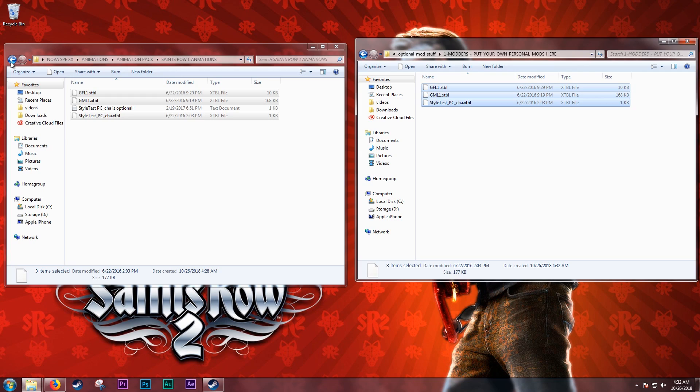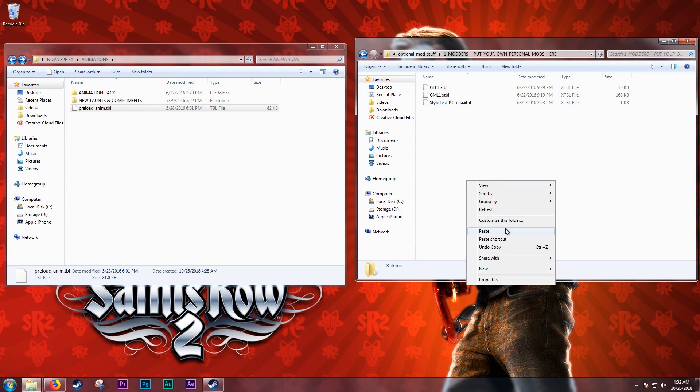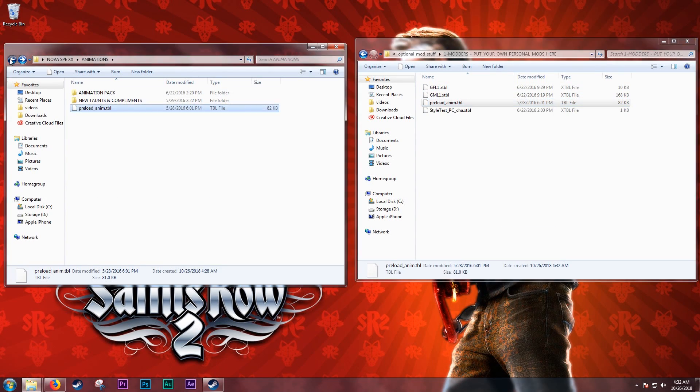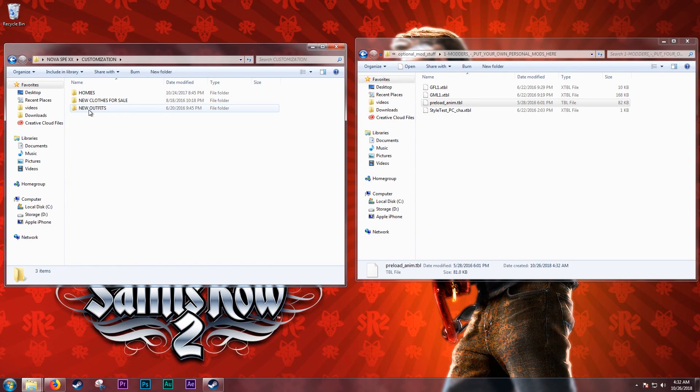Now go back and copy and paste the preload animation file and you're set. Basically, whatever features of this mod you want included in your game, you only need to copy over their files. For another example, let's open the Customization folder. Just as a heads up, the new outfit content may crash your game, so keep that in mind if you run into problems later starting Saints Row 2.